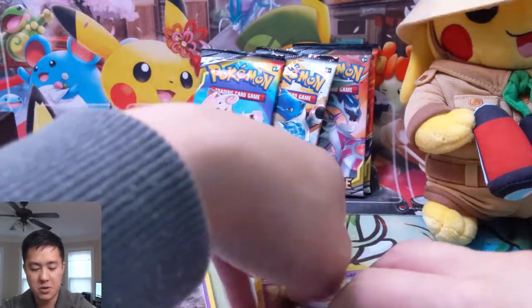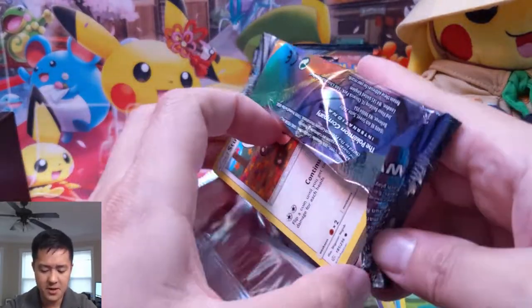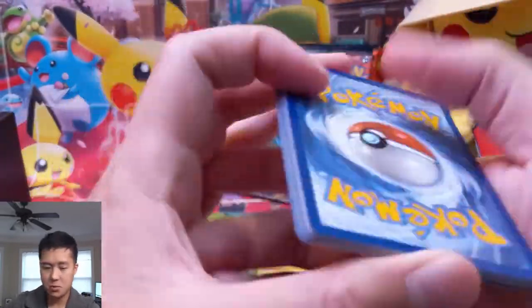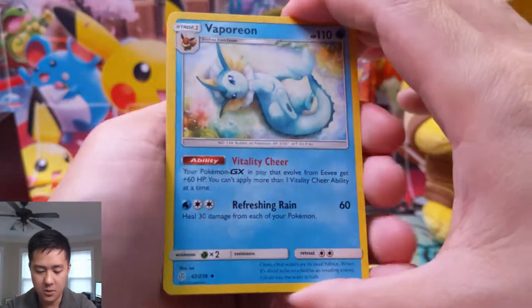There is a pretty cool new box that released not too long ago. Trevenant dust on our tag team — some very interesting decks out there that kind of use Misdreavus to get that thing ramped up pretty quickly, suiciding the Misdreavus to get all the cards, and you can get Trevenant going very quickly.